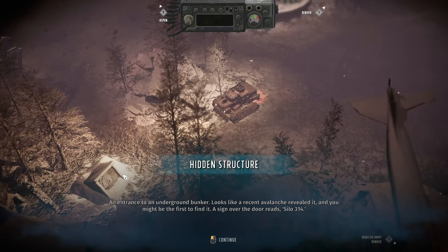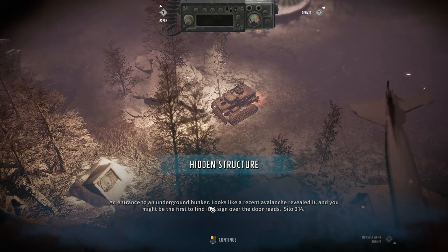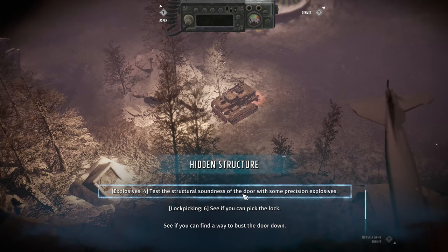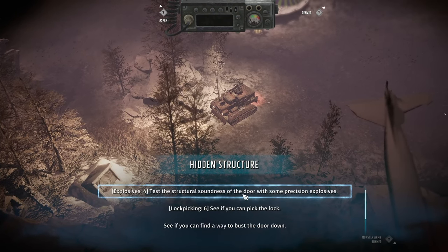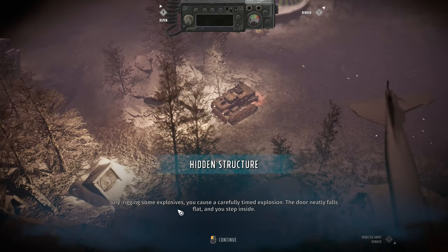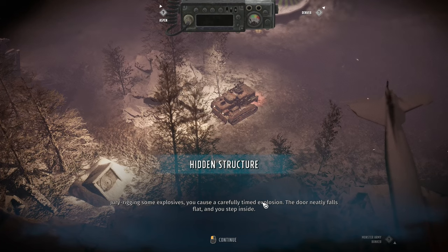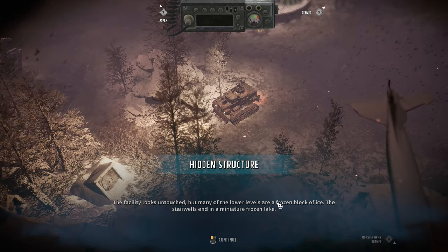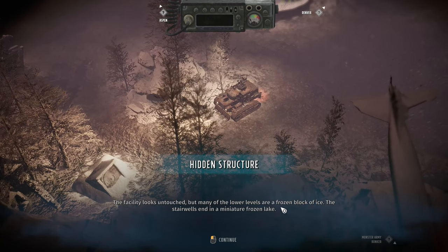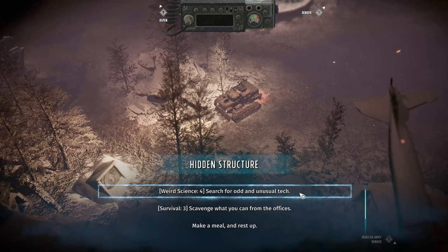Today we're going to try to find a hidden bunker. We're starting with a few hidden structures — the entrance to an underground bunker. It looks like a recent avalanche revealed it; you might be the first to find it. The sign over the door reads 'Silo 314'. We test the structural soundness of the door with precision explosives — the door neatly falls flat and we step inside. The facility looks untouched, but many of the lower levels are frozen. The stairwells end in a miniature frozen lake.